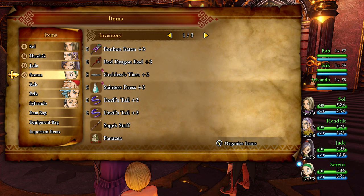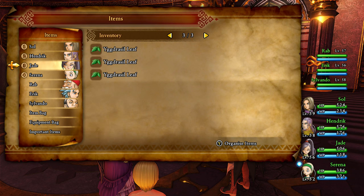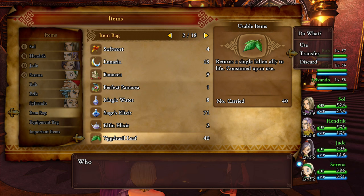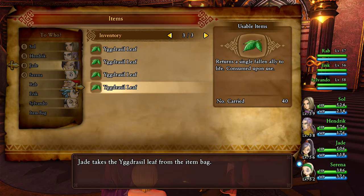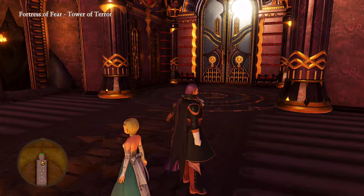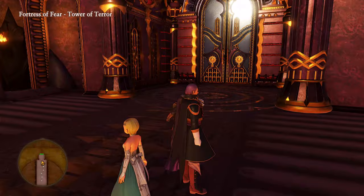If we go forward, that's basically gonna be the next boss. So we're going to make sure that I don't need anything else in here. We need a Yggdrasil Leaf for you — let's transfer that. Hendrik, you got everything you need. Good stuff, Jade — you need a leaf too. That's pretty much all that we need right there. We've gone through the Fortress of Fear and gotten everything we could out of there. We've taken care of Jasper in his new and improved form. Next episode, we will go through that door and take on Mordigan himself, hopefully. Thanks for watching, and I will see you next time — have a good one. See you guys next time, bye!